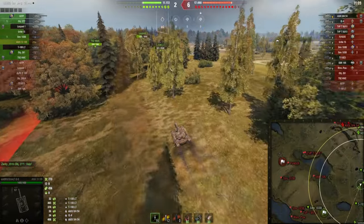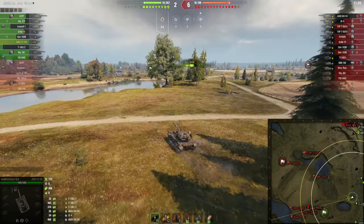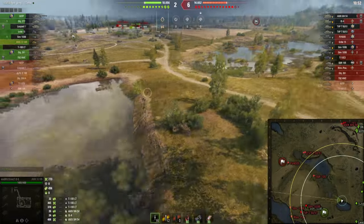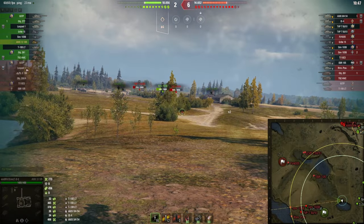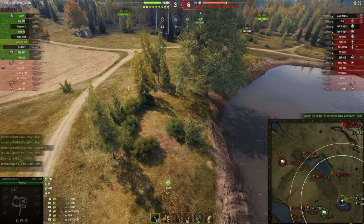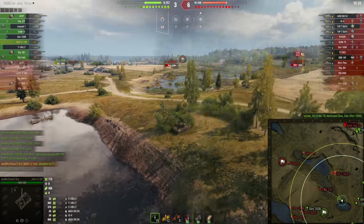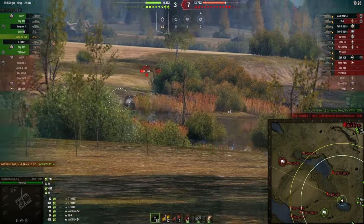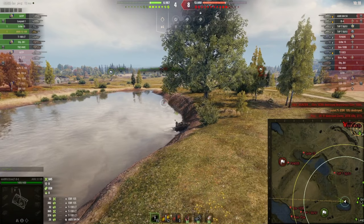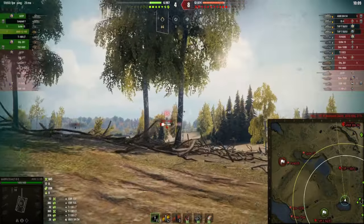I should fall back because from this position I can easily get pushed out by, for example, the TVP T 50/51. Meanwhile the adversary team is making pressure at the southern part of the map. I'll use my passive scouting abilities to help my team. I pick a bush from which I think I can outspot the adversary tanks as they approach, then simply wait and make sure I bring the spots my team needs. Let's talk about the AMX 13 105 — it is a very strong light tank.